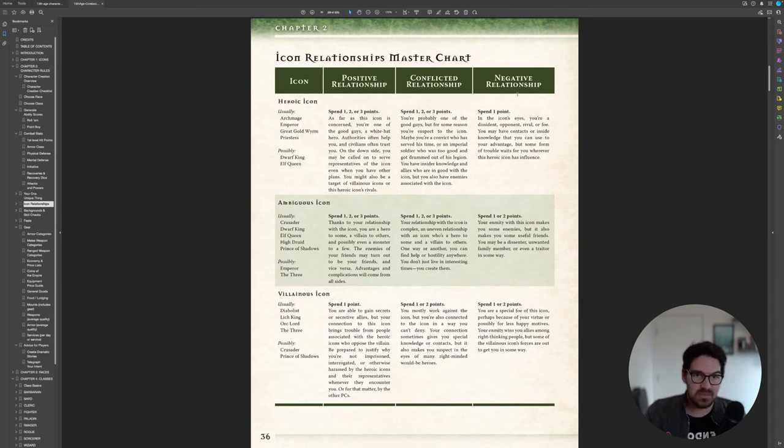As GM, you can also use these icon dice rolls at the beginning of every session to shape what will happen. For example, if three of your players rolled successes with the same icon, you can now use that: maybe the people who kidnapped someone are now associated with that icon. The game helps you generate story ideas. These icon rolls connect narrative threads from player backstory to current events in the session.